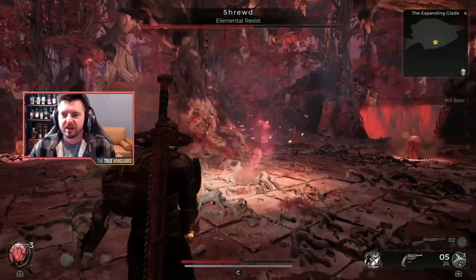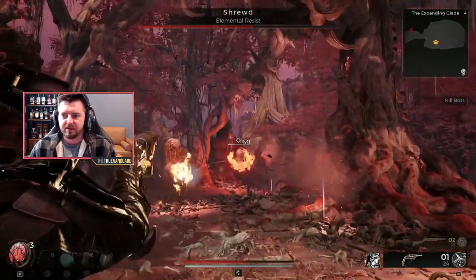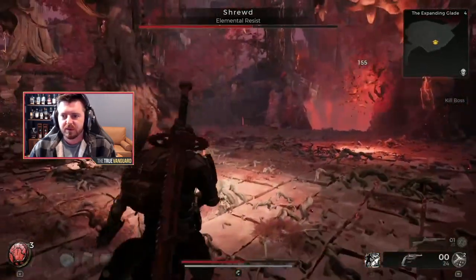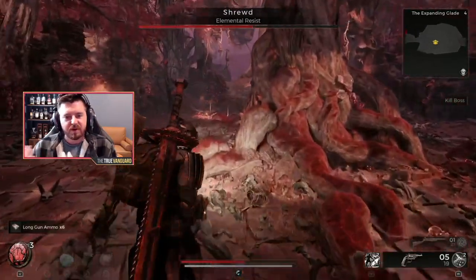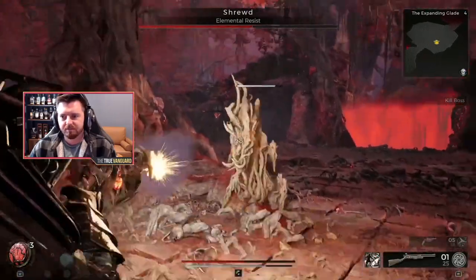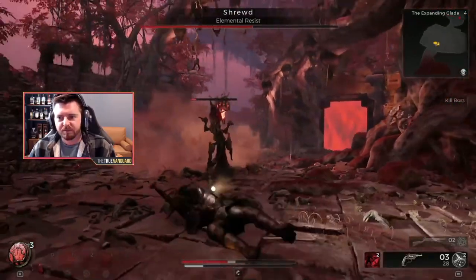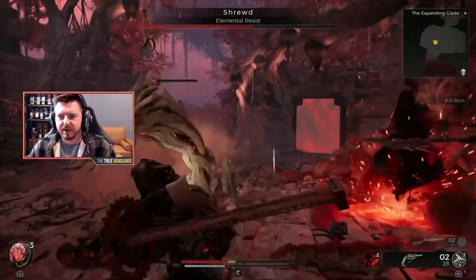Here you'll see there's more spawning than last time, so I pop as many as I can, go ahead and reload my weapons after, and then take out the stragglers. You'll hear an audio cue for when Shrewd respawns after that acorn phase.